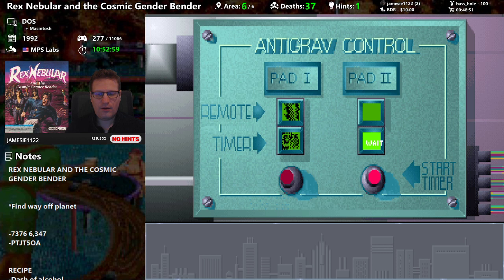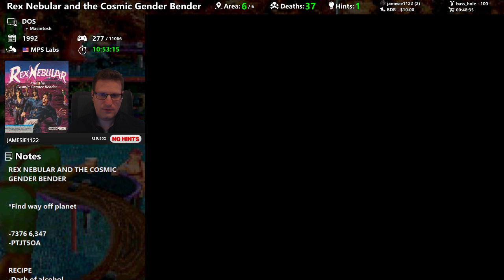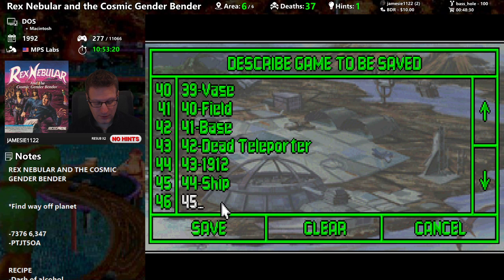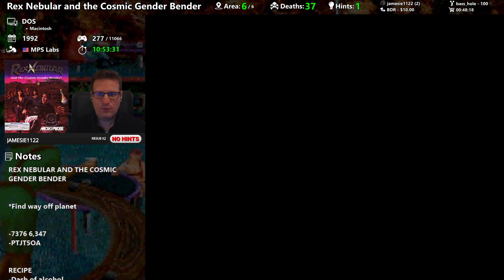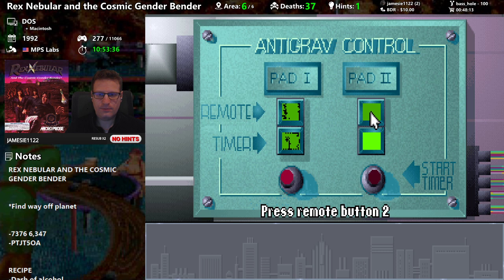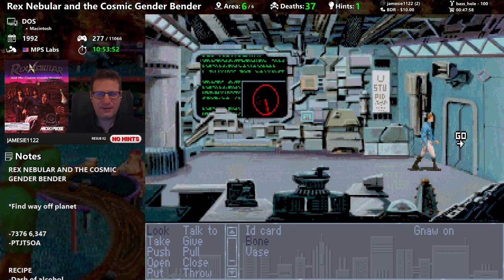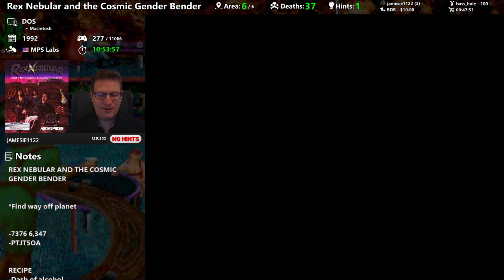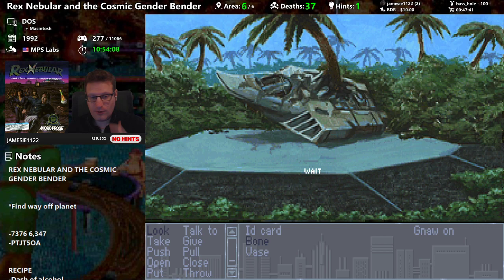Let's push the remote on and start the timer. Can we save the anti-grav controls? We don't know exactly what we're doing, but we seem to have changed the one thing we could change. We've switched it from timer to remote — so you can't have both engaged at the same time. This won't do anything because the control for that launch pad is broken. You can only toggle between remote and timer, which is strange.